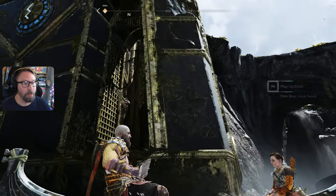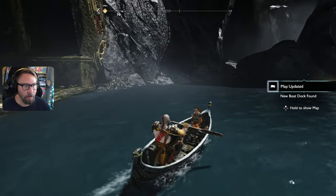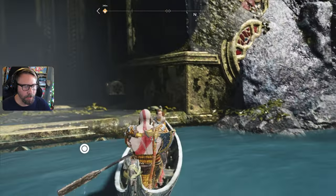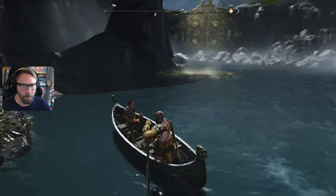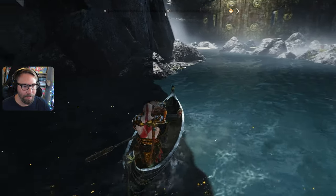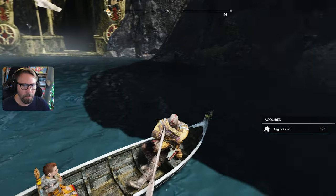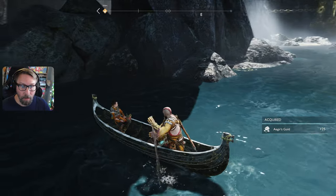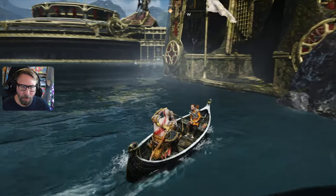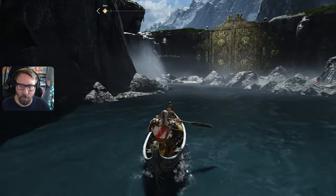Is this part of Thor's statue? Map updated — new boat dock found! That takes us up to a doorway. Aeger's gold — we need that as an upgradable material. Is it just floating around here?